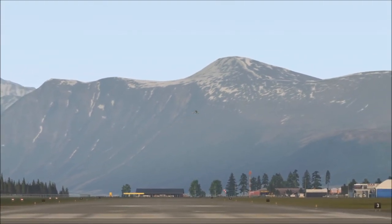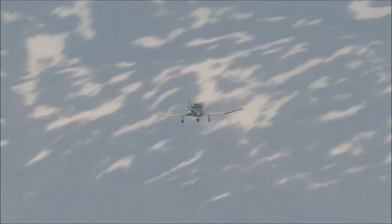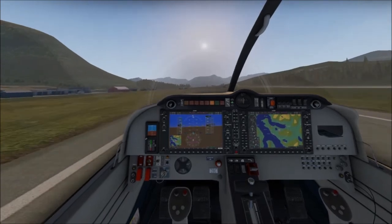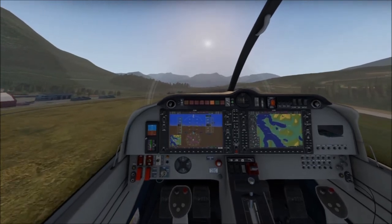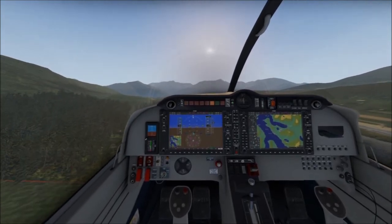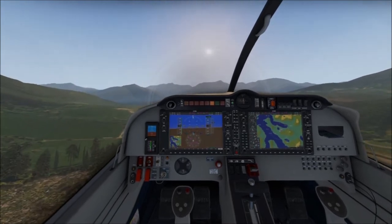From runway two four we're going to go out, show you down the fjords, and then come back and land on the same runway. It doesn't look quite so bad from inside — nosing up and heading out into the sun.